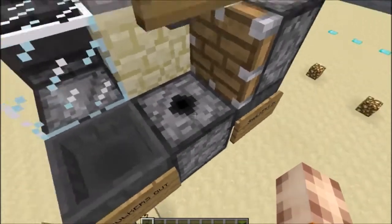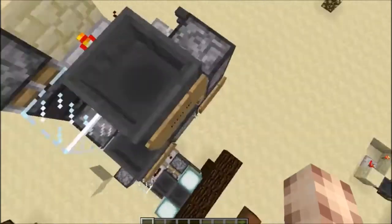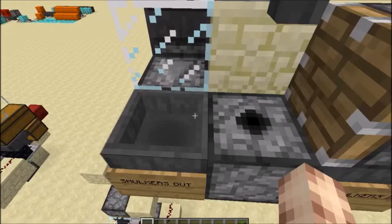The way it works is it puts the shulker boxes in here and dispenses them into this space, then it waits a while so that the item in this hopper has time to filter through. If it doesn't filter through, it destroys it and goes into this hopper, which is locked so it can't go in.